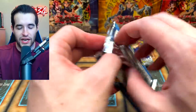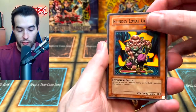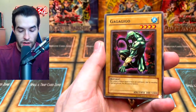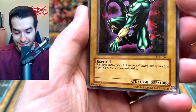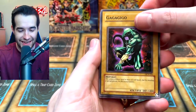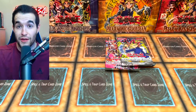Dark Crisis final pack: even Skill Drain would be great. Blindly Loyal Goblin, Mustering of the Dark Scorpion, Spell Reproduction, and Geeko — whose flavor text reads 'a young evildoer used to have an evil heart, but by meeting a special person, he discovered justice.' A young evildoer discovered justice? That's this guy. And the Wicked Breaking Flamborg Bow. We started over at around the first 10 — you guys remember how that one turned out.